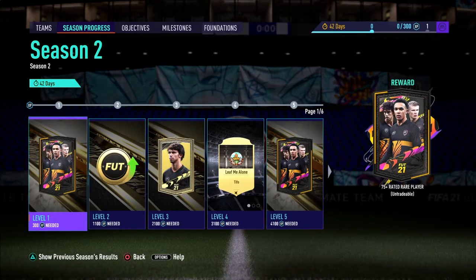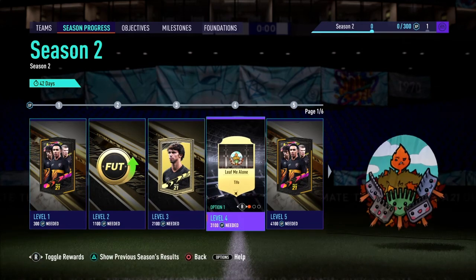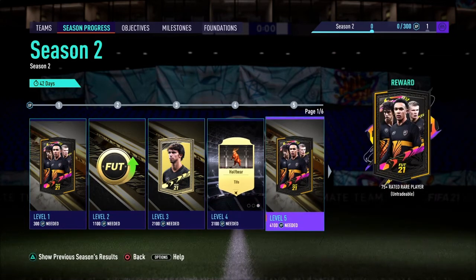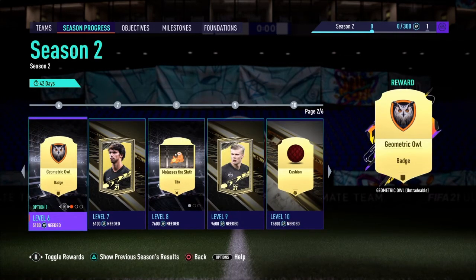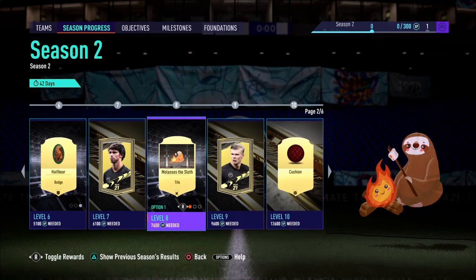Level 1 is a 75-plus pack and a coin boost. After that we got a 7.5k pack. Nothing too great for the fourth tier — it's just Tifos, nothing too special. We got another 75-plus pack, more badges, nothing special once again. Jumbo gold 26 pack which is pretty decent but it's at level 7.